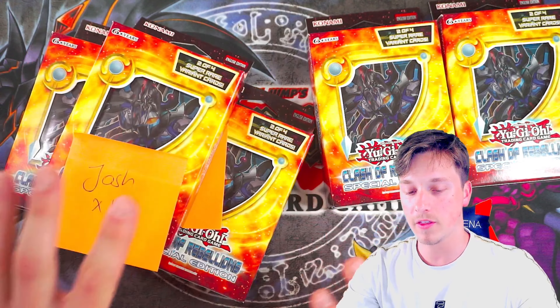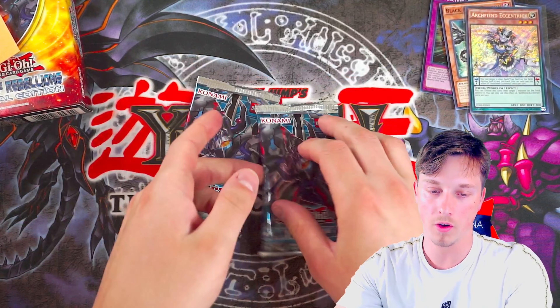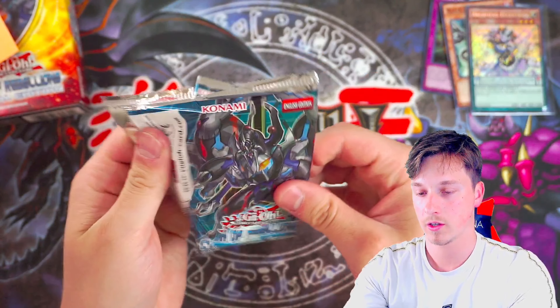Let's see what we can get him out of three packs of Clash of Rebellions. There's some pretty good cards in here — you can get Ghost Rares, Ultimate Rares, lots of good stuff. Performage Silius Launcher, Performer Pal, Ferret Flames, Crystal Rose, and Archfiend Eccentric. This used to be like a $50 card — I always pull this card. I believe it might still be an expensive one. That's such a good card. Rizbel the Summoner, Black Metal Dragon. Excellent first foil of the video for Josh.